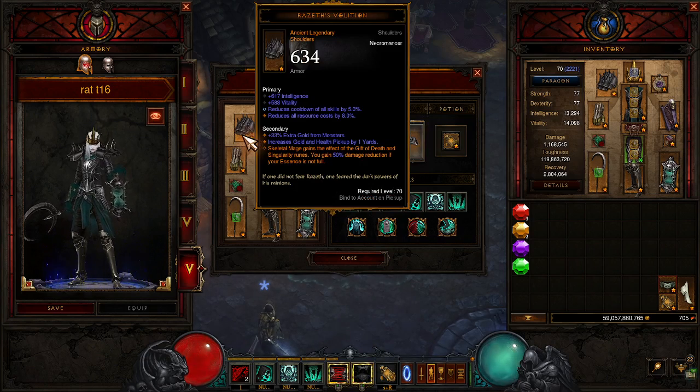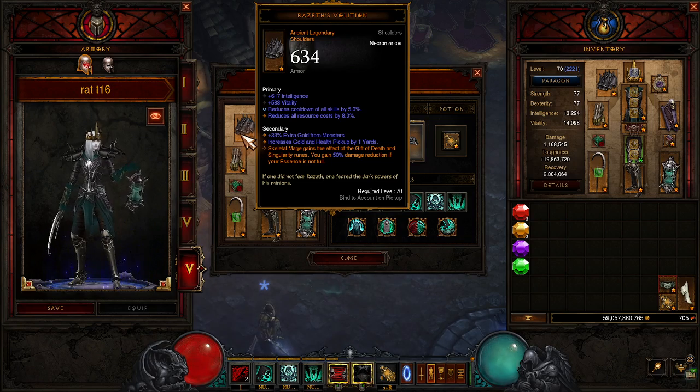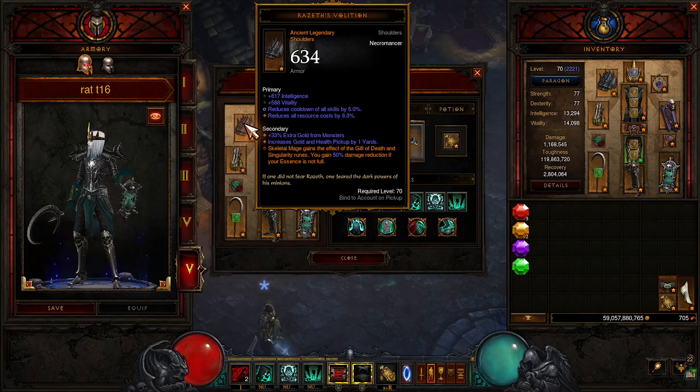Razas Volition: Skeletal Mage gains the effect of the Gift of Death and Singularity Runes. You gain 50% damage reduction if your essence is not full. Unfortunately, our essence is always full — we're just spamming the button. It's fine.